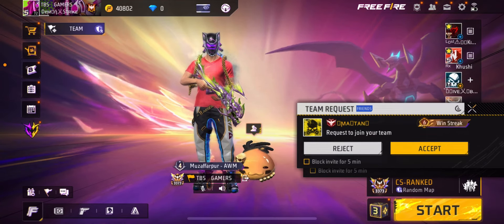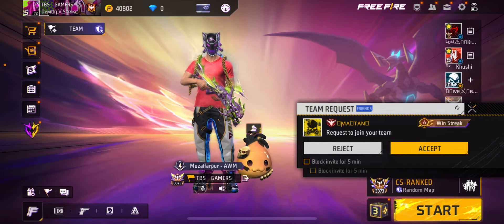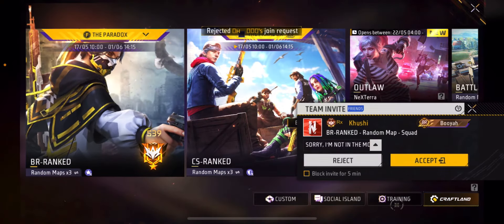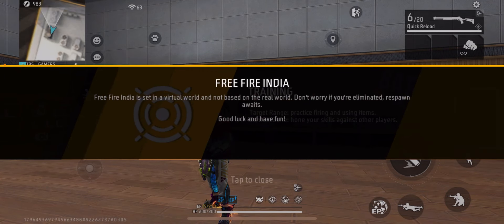So guys, there is a weird glitch in Free Fire. If you click on the mic option here, the mic is not open. If you go to the match, like I'm starting a training, then it gets set to 99% in a virtual world.